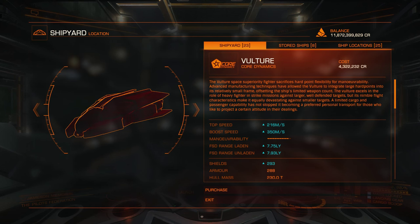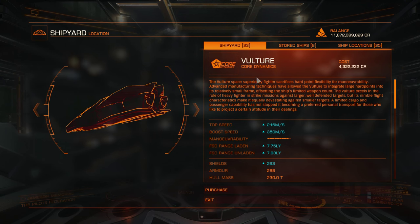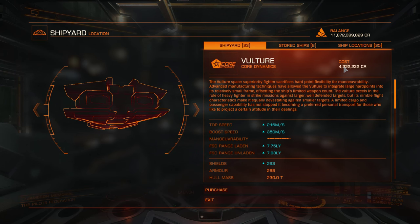I think the Vulture is a good choice, because it has a lot of problems with the power plant. Let me show you on the Vulture example. First of all you can see Name, Manufacturer, Price. Price will be different — like I said, I have 10% discount here.